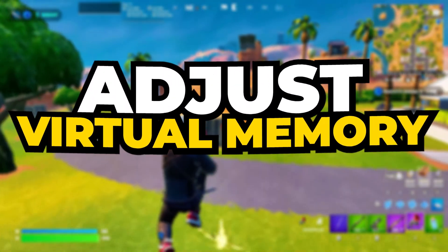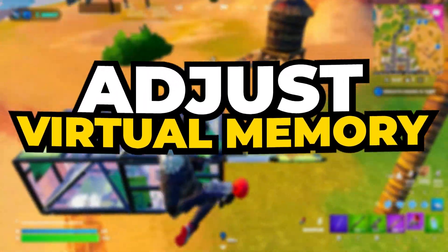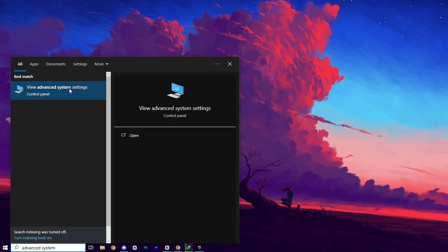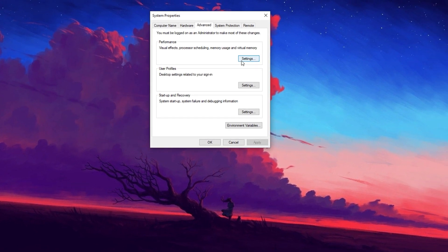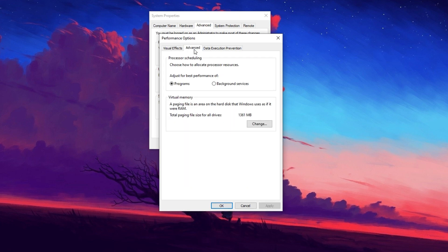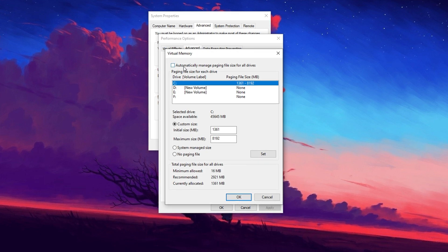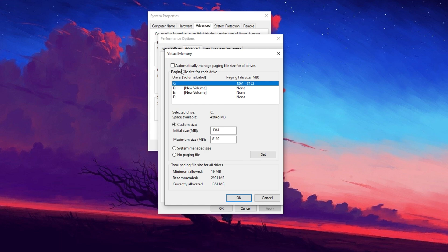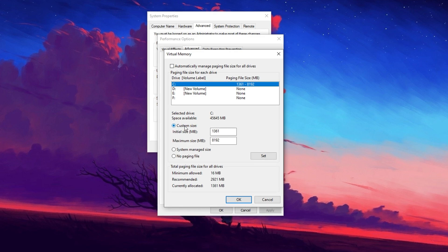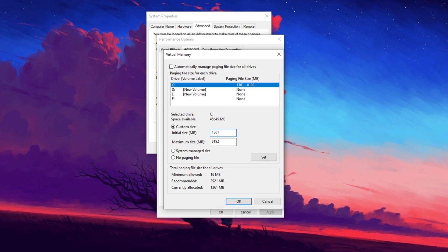Next, we're going to adjust the Virtual Memory settings to enhance system performance and improve Fortnite's stability. Virtual Memory helps when your physical RAM is fully utilized by temporarily using your hard drive as additional memory. To start, open the Windows search bar, type Advanced System Settings, and click on the matching result. In the System Properties window, go to the Performance section and click Settings. Once the Performance Options window appears, switch to the Advanced tab, and under the Virtual Memory section click Change. Deselect the option to automatically manage paging file size, then select your local disk C. In the Custom Size fields, set the Initial Size to 1361 MB, as this value is optimized for performance.